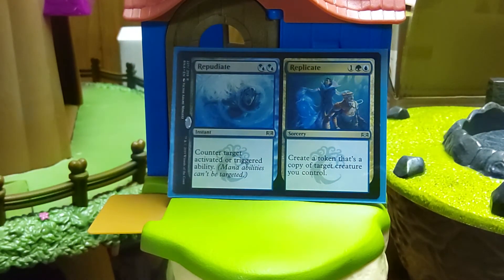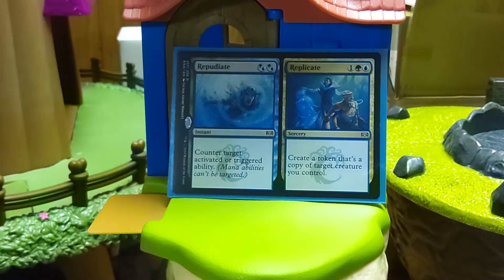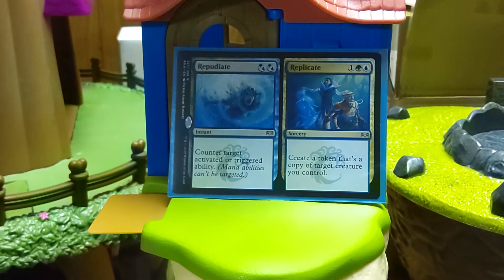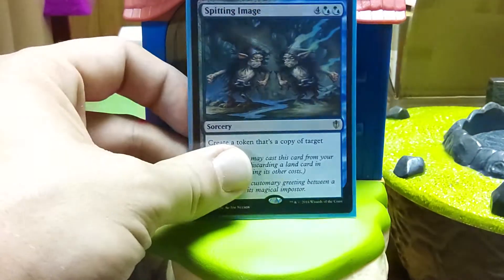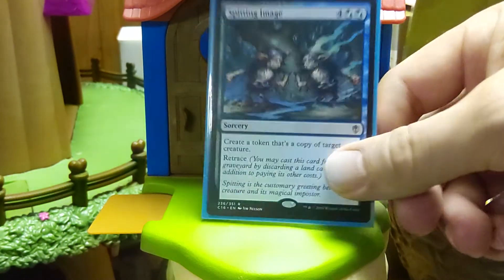Both abilities are useful — I want to emphasize that. Stopping activated abilities or triggered abilities — those are Planeswalker ultimates, Pernicious Deeds, some combo cards, Lab Maniac for example. If you pop this off when someone goes 'Lab Maniac, I'm going to win,' ability on the stack, counter the ability, they can't draw, they lose. I have more abilities in here to kill Lab Maniac, but the number of decks that seem to use that as their alternate or primary win condition — I like stopping that guy. Sorcery speed — make a token, three-mana Niv-Mizzet sorcery speed, okay that's fine. Spitting Image — a personal favorite. This card runs like a buck and some change. I like the fact you can keep paying its retrace cost, pitching those extra lands, making tokens. Even if Niv only resolves once in a game, this card can carry you through if you keep drawing cards.